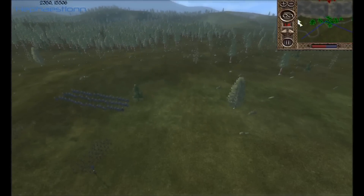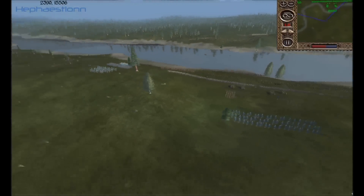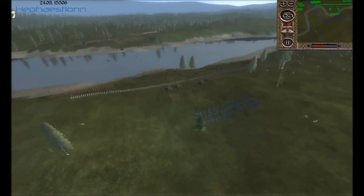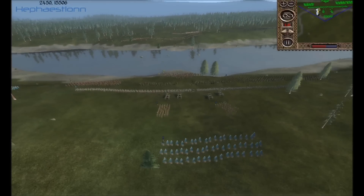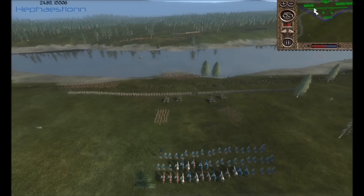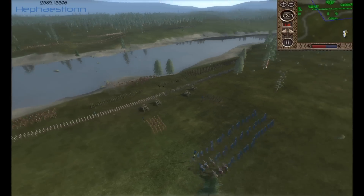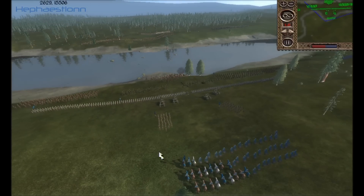I'm zoomed into the map as much as I can. If you look at the top right corner, you can see my army position. These are my Barding Herd — that's my main line there. Here is my left flank and here's my right flank, and in the middle we've got a bunch of rangers who are trying to shoot them down.